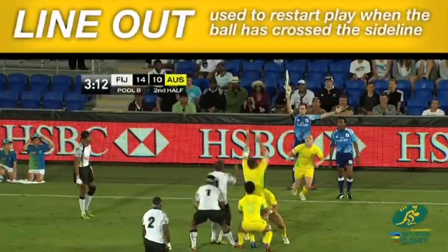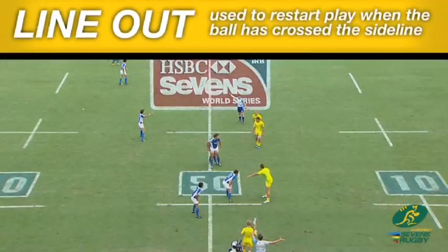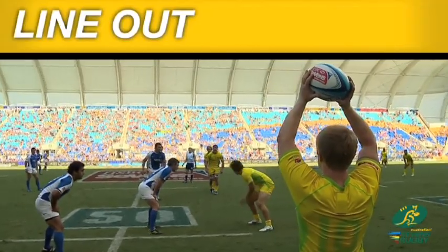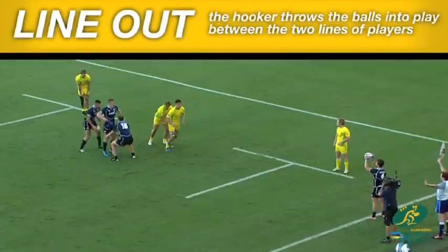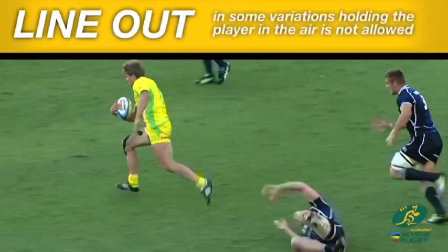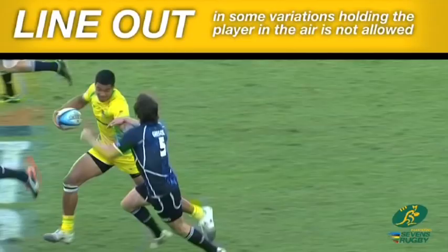Line out. The line out is a means of restarting play after the ball has crossed the sideline and gone into touch. Players from each team assemble in two lines, perpendicular to the touch line, one metre apart. The hooker throws the ball down the corridor between the two lines of players, who either jump or are lifted and supported in the air in an attempt to win the ball. In some variations of rugby sevens, holding a player in the air is not allowed.